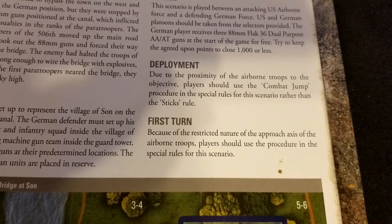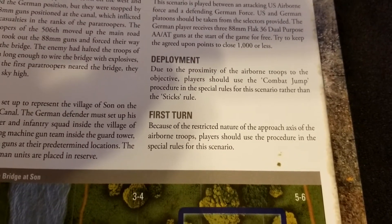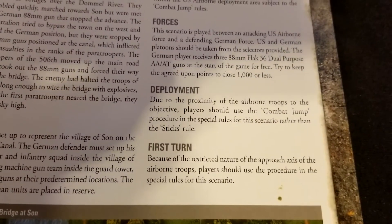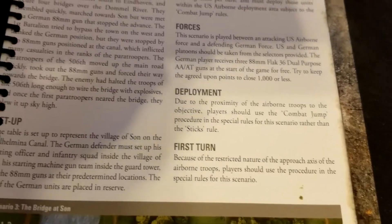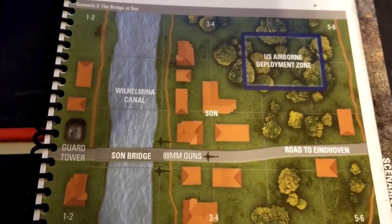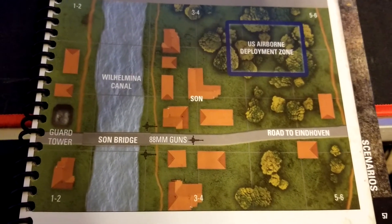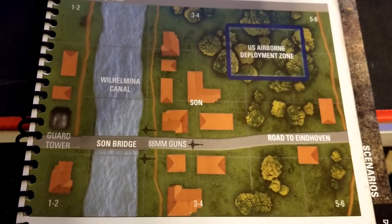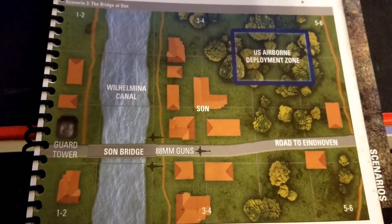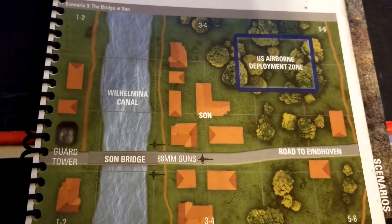Due to the restricted nature of the approach for the airborne troops, players should use combat jumps instead of sticks for this mission. Looking at the suggested map again — as long as you get something reasonably close you'll be fine. There are a fair few buildings, but you can eliminate one or two. The key things are a suitable water feature, a bridge, and the 88s for the German player.